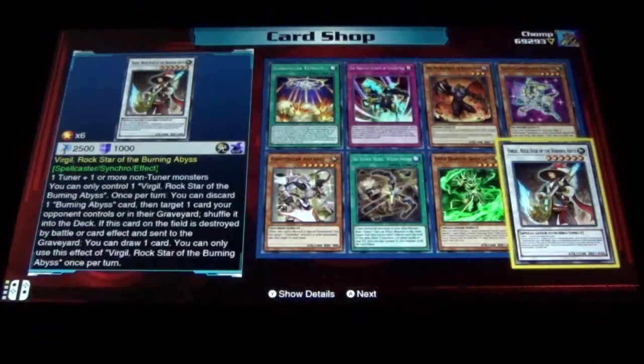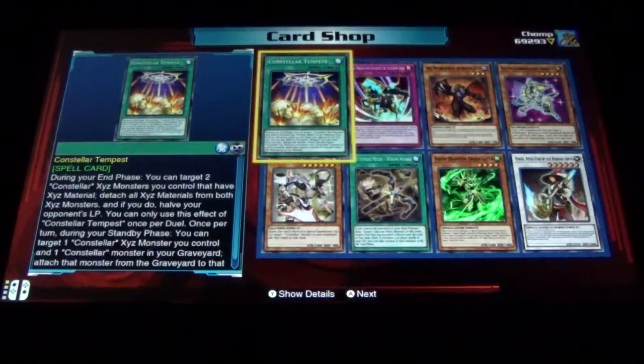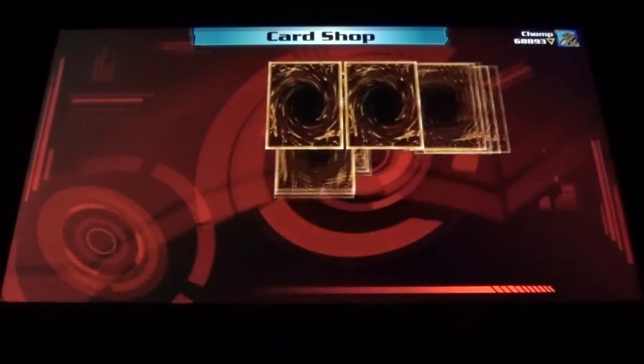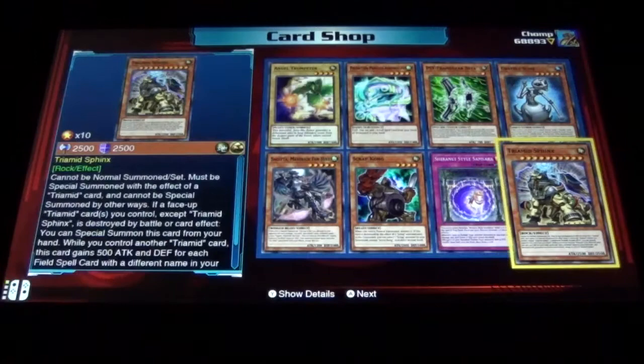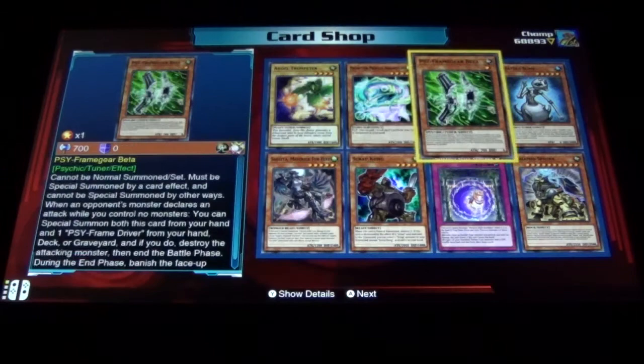Oh, we got Virgil Rockstar of the Burning Abyss - very powerful card for Burning Abyss decks. Another Burning Abyss and Startallar Knight Sirius. Let's open up another Gong just for fun. Tyramid Sphinx, Scrap Kong, Angel Trumpeter - okay, not bad.